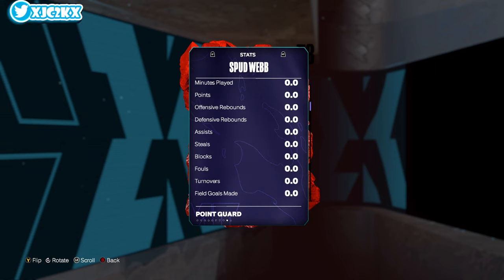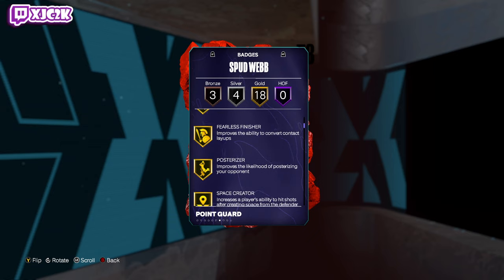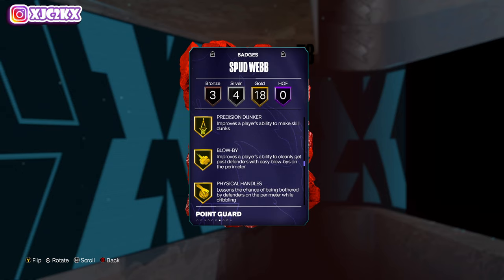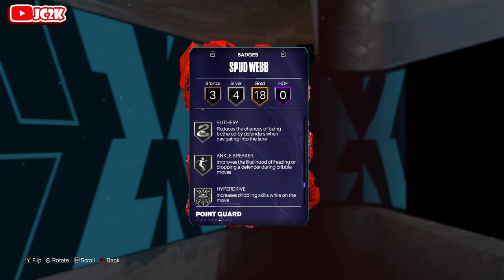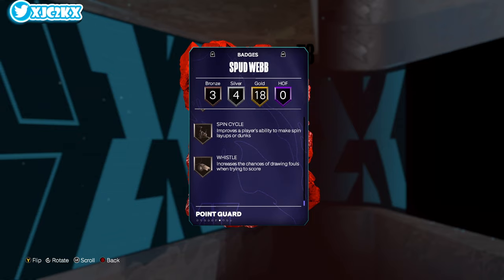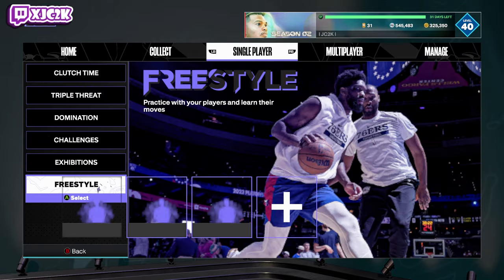He's super fast and dunks the ball super well, which could make for at least an interesting card. He has 18 gold badges: aerial wizard, fast twitch, fearless finisher, posterizer, space creator, bailout, handles for days, killer combos, needle threader, special delivery, unpluckable, pogo stick, precision dunker, blow-by, physical handles, and speed booster. Touch passer and triple threat as well. Silver slithery, ankle breaker, hyperdrive, and bunny. Bronze acrobat, spin cycle, and whistle. Looking at the card, he doesn't really have anything shooting related - it's a lot of good playmaking stuff and some finishing.